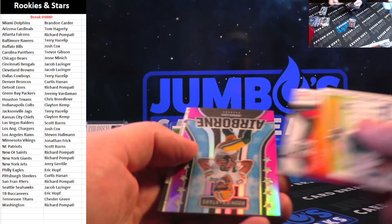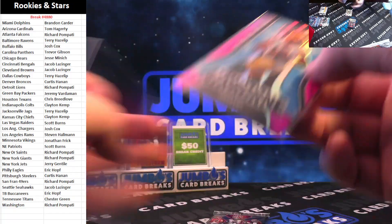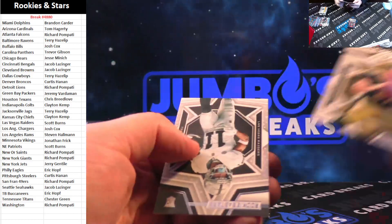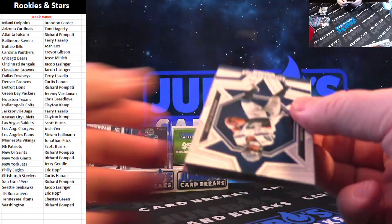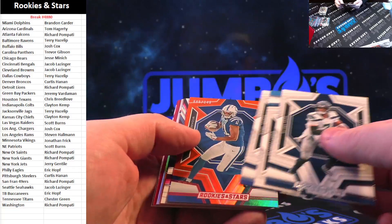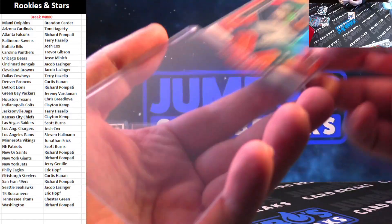Maybe we'll get a hit in the last pack too. Hurts, Bijan, Jordan Love airborne pink — that's to 75. Again, lots of numbered stuff in Rookies and Stars, lots of hits. We got Jay Kaner, Trey Tucker — last pack, will also have a hit, and every pack so far has had a hit. Michael Pittman Jr. to 149 for the Colts.